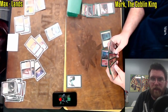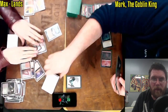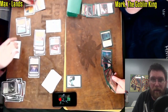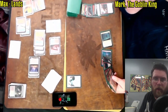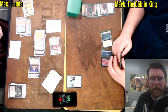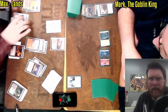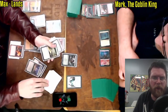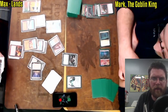With the constant two lands being made per turn thanks to Life from the Loam constantly recurring, I'm a little surprised to see the Sheltered Thicket on the battlefield. I would think it'd be more valuable as a card to be cycled. But Max may be just looking to increase his land count for Field of the Dead — yeah, Field of the Dead, the Core 2020 card — which just makes a ton of zombies. That may end up being a path to victory as well.